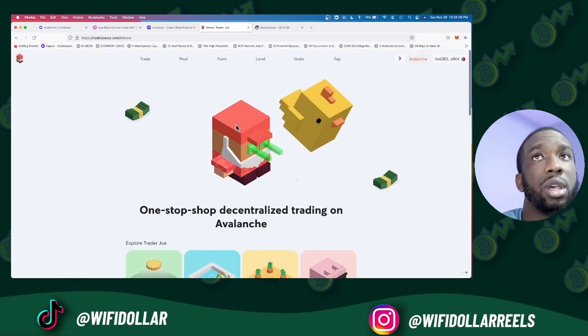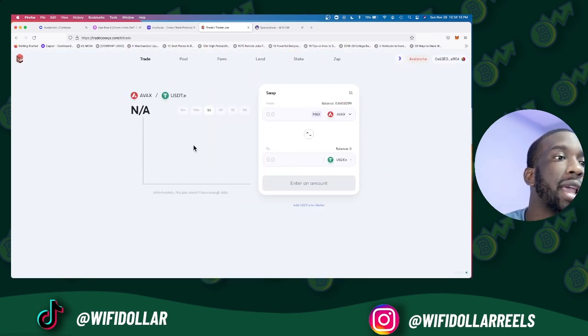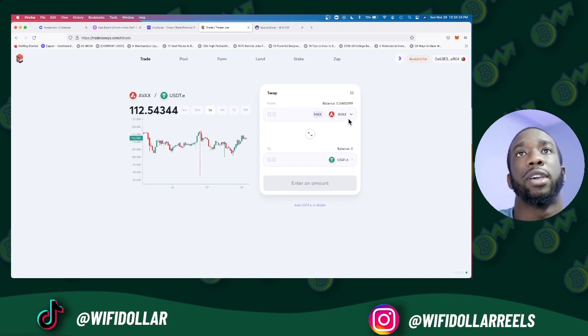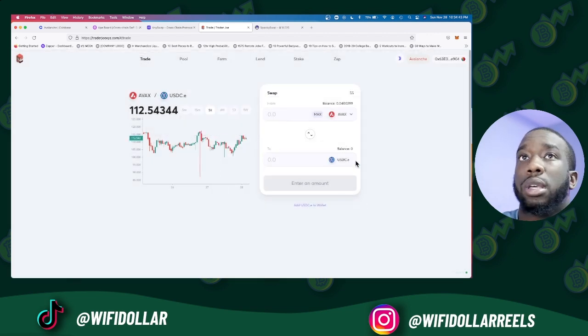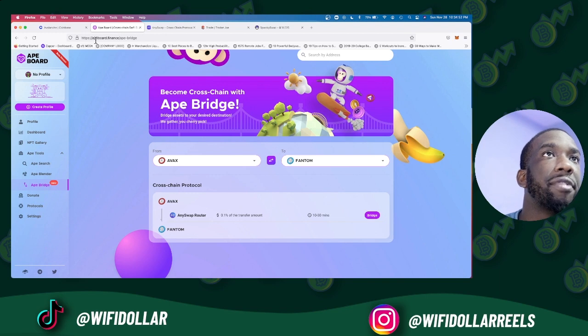After that's done and you have the tokens in your MetaMask account, go over to Trader Joe's — traderjoe.xyz — click Trade, and you're now going to trade your AVAX tokens for USDC. You would come here on Trader Joe's, enter USDC, and swap your AVAX tokens for USDC.